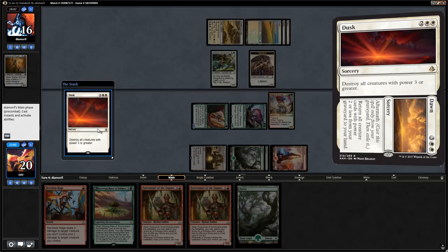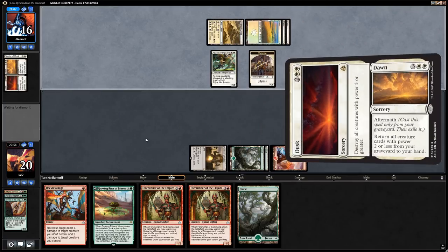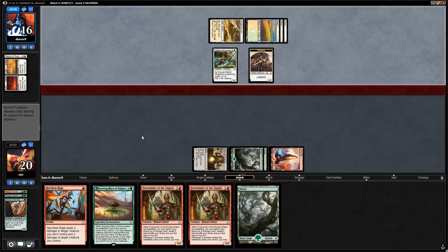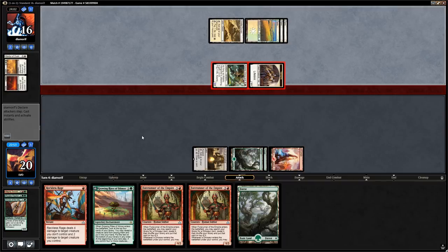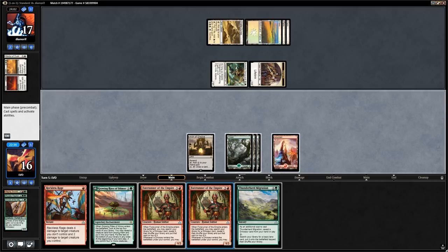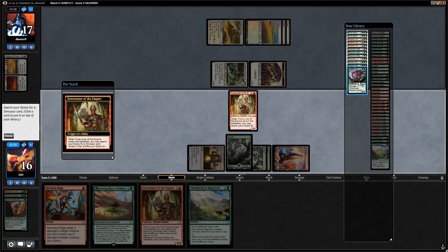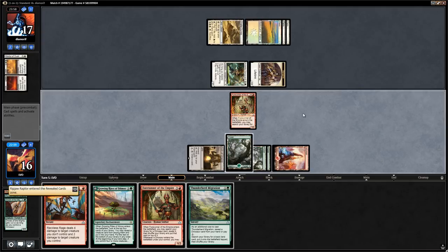Land number four, and Dusk! That's pretty effective — it's gonna kill our entire board including the Drover of the Mighty. So we have to rebuild. Forerunner of the Empire is still not a bad follow-up. I think the play is to play out Forerunner and look for either another Raging Swordtooth or Ripjaw Raptor. Let's go with the Ripjaw Raptor and say go.